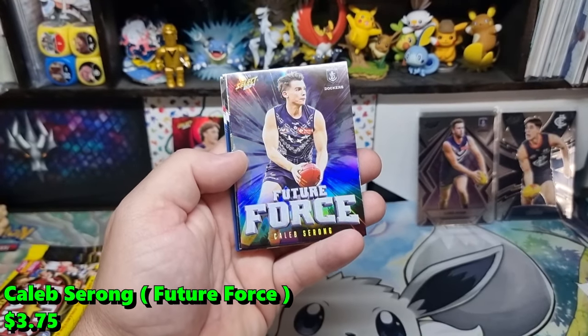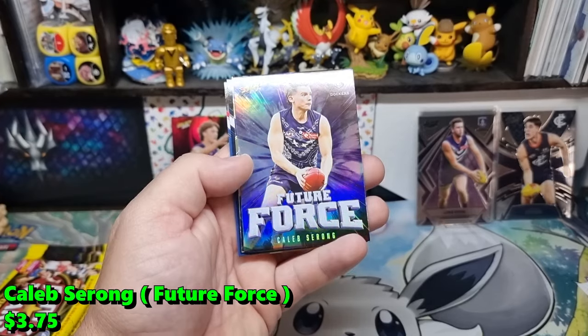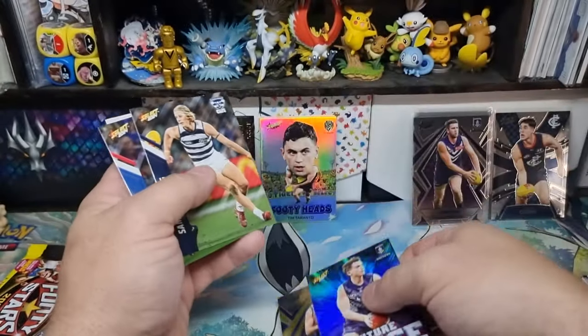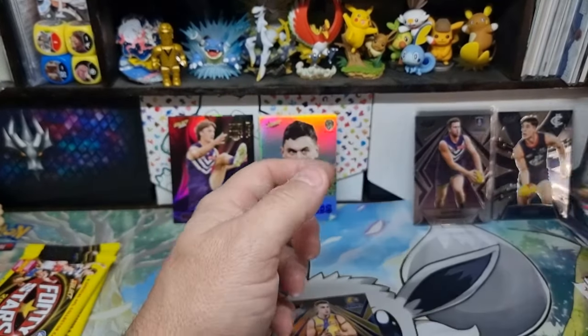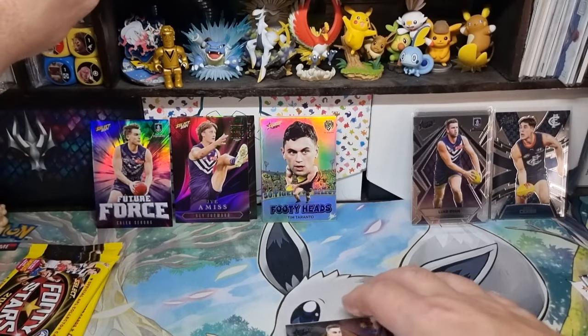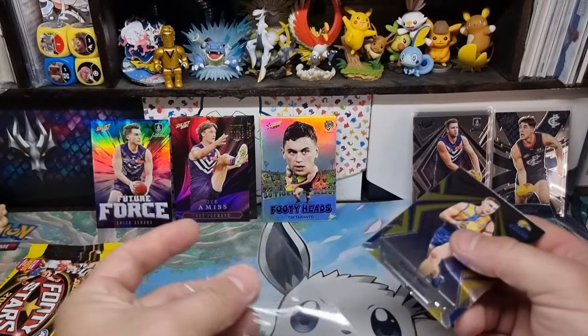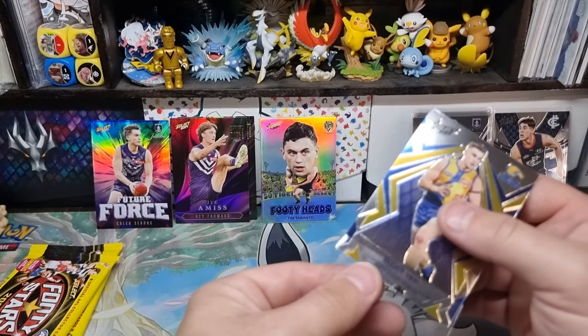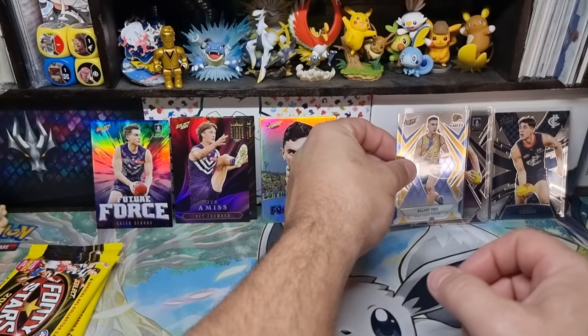Future Force — always nice to get. There's only two of these a box. This one's Caleb Sarong. And then Elliot — Future Force as well. It's also going to be hard to pull. I really can't remember how many for this set.